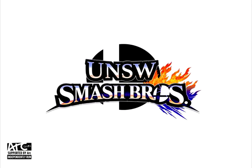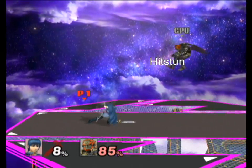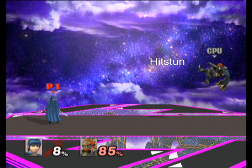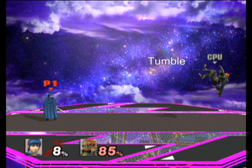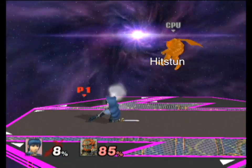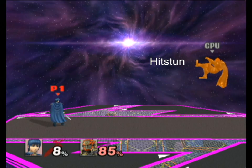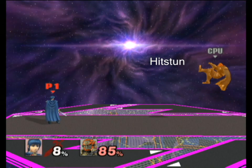After being hit by a move with a certain amount of knockback, characters enter their hitstun animation. After hitstun ends, they enter a state called tumble. In Project M's debug mode, with hitstun display settings turned on, you can tell when characters enter tumble by seeing when the orange overlay on the character stops appearing.